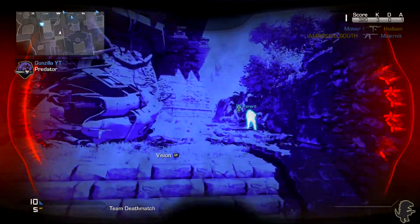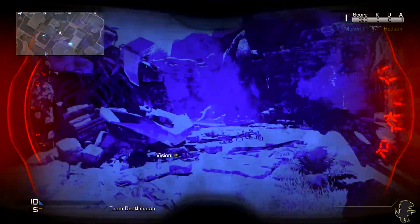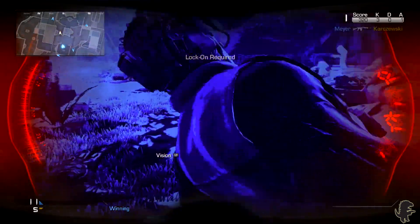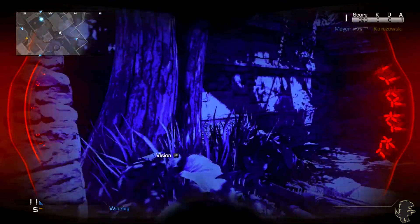Once you complete your field orders and throw it down to see what you're going to get in the crate, you have a good chance of actually getting the Predator — there's about a 50/50 chance of getting it.